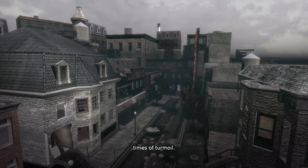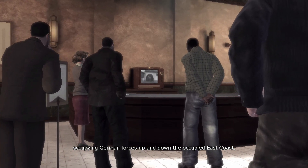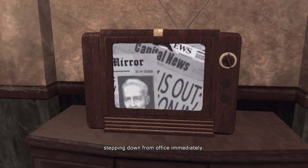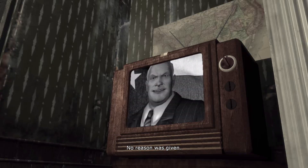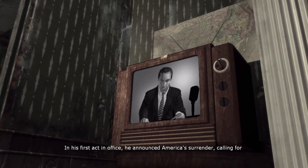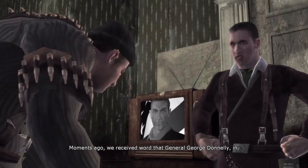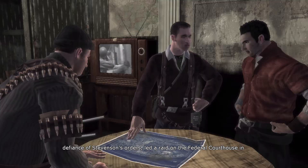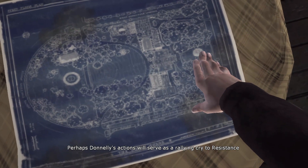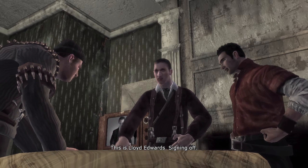Ladies and gentlemen, you may find it safer to stay indoors in these times of turmoil. German propaganda minister Joseph Goebbels announced that U.S. President Thomas Dewey and Vice President Haley will be stepping down from office immediately. Speaker of the House James Edward Stevenson was sworn in as the new president and in his first act announced America's surrender, calling for all American armed forces to stand down. General George Donnelly, in defiance of Stevenson's orders, led a raid on the federal courthouse in Washington D.C. where Minister Goebbels was stationed. Donnelly was captured and faces charges of treason and possible execution.